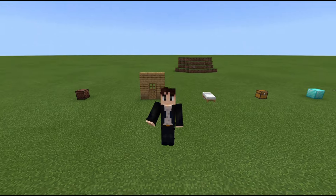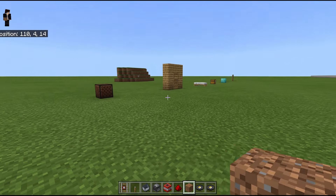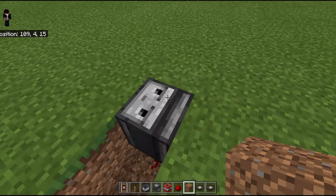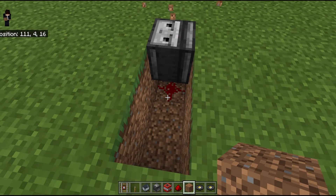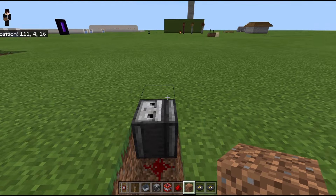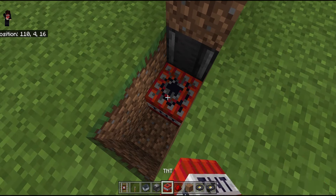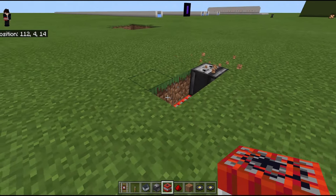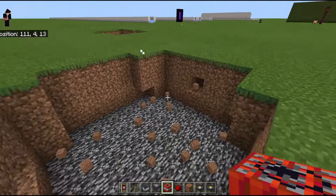Today we're going to be showing you 8 fun ways to use TNT. Before we get started, this all uses the same system where we have an observer detecting a block update. As you can see, we have redstone down here, and if I place the dirt on the observer or break it, the redstone will light up. You do want to prime this system by placing the block or anything on the observer first, then placing the TNT, because if you don't and you place it — it will ignite the TNT. So always place the TNT last, because that can be your worst mistake.